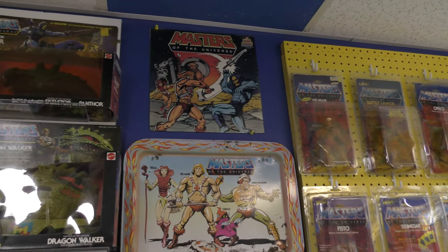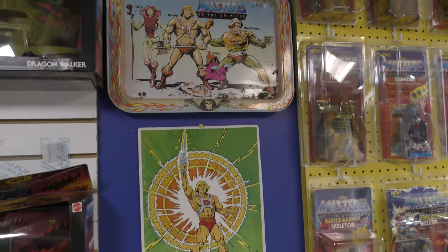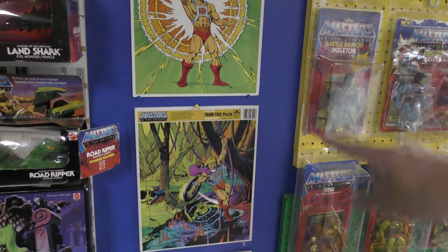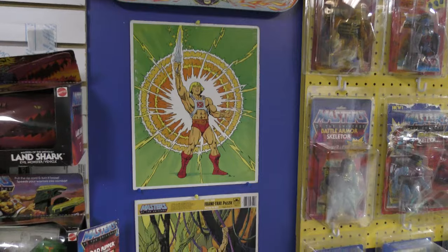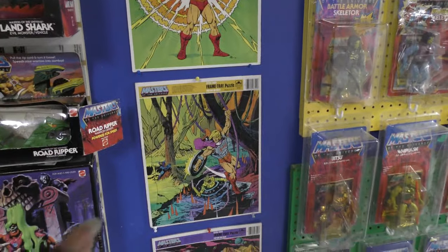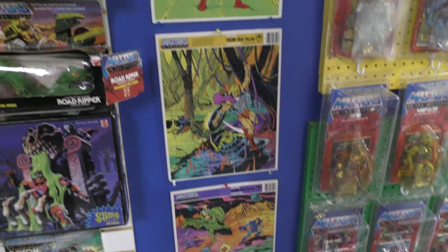In the middle here I've got some records and different things to bring variety to the collection. This is actually the back panel of the frame tray puzzles — there are images on both sides. I had two of them, so I just turned one around.